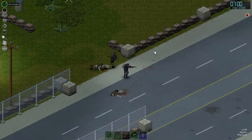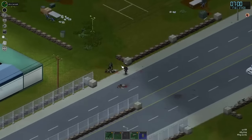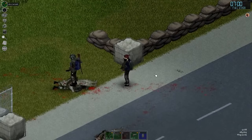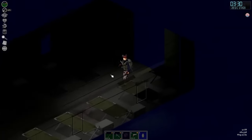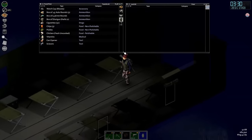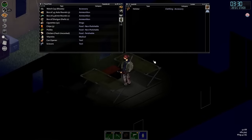I'd always recommend coming here well armed, and if you can, bring an axe or a sledgehammer — that's even better. Honestly, this area is a great place to loot for clothing and equipment; there's some medical supplies and even some food around as well. But in terms of weapons and ammunition abundance, I'm rating this a 4 out of 5.